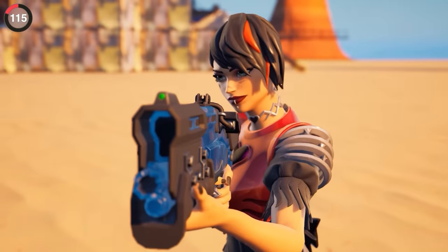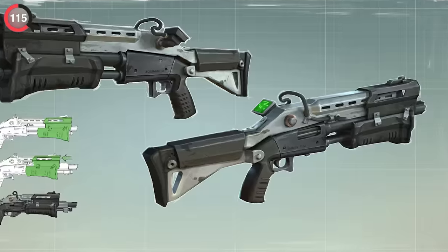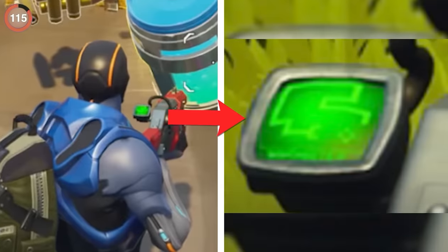The tactical shotgun has been in the game for years, but nobody paid attention to the tiny green monitor on the side. If you zoom really far in, you'll notice it's playing a game of Snake.